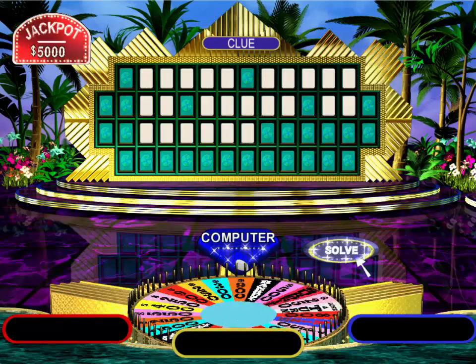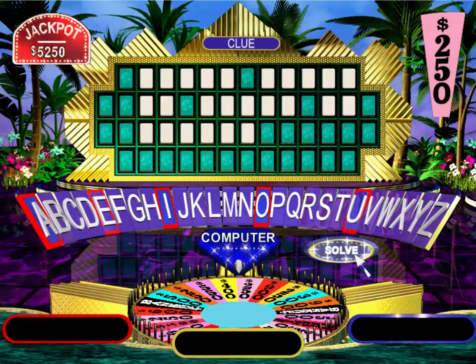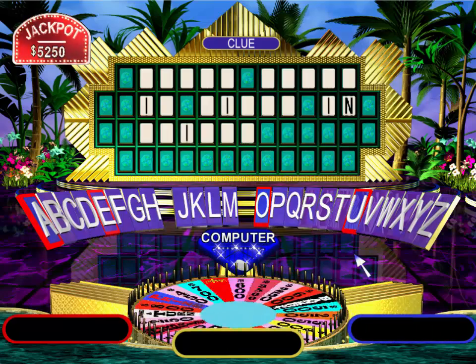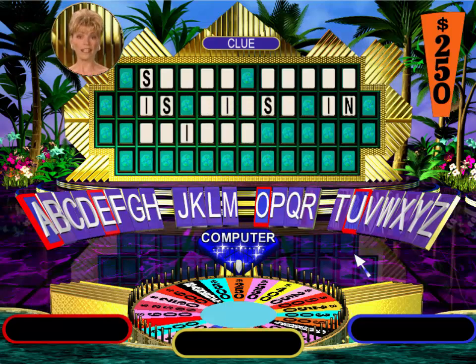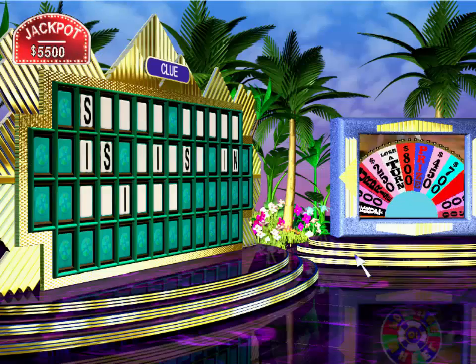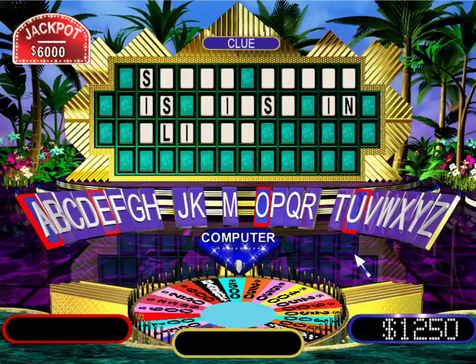$250. N. Yes, there is an N. I'd like a vowel. I'll try I as in ideal. Okay, four I's in fact. I'll spin the wheel. $250. Give me an S. There's three in this puzzle. $750. I think I'll spin, Vanna. $500. L. One L. I think I need a vowel. An E? Yes, there's an E. I'll buy a vowel then. Let's try a U as in U-turn. No U's. Sorry. That means we'll move to player one.